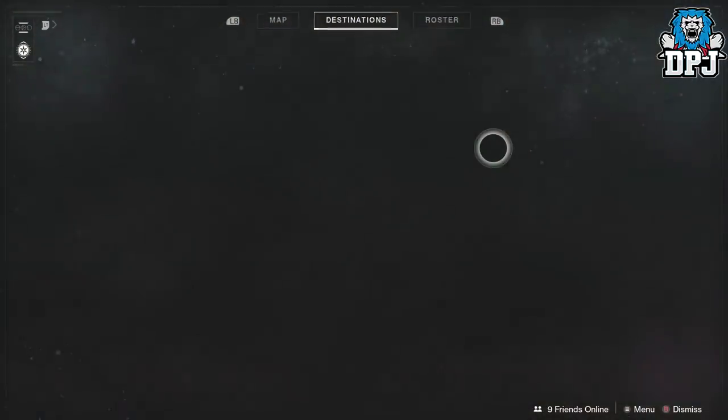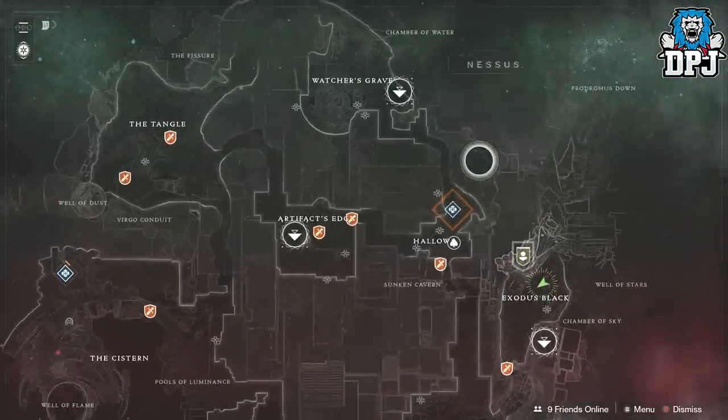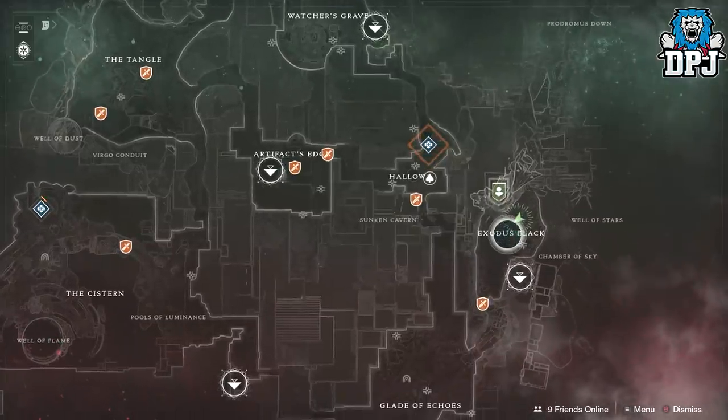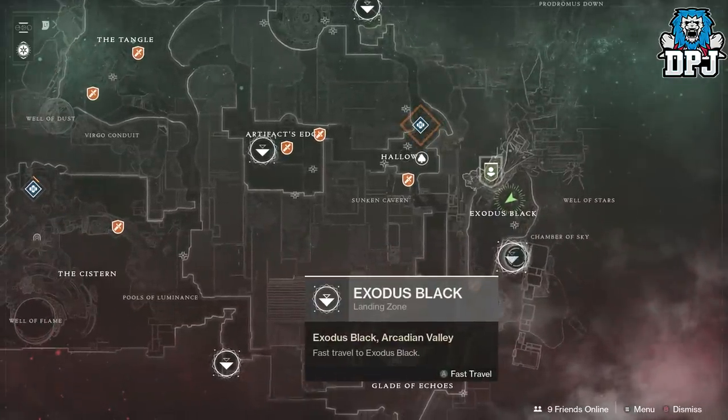Right here there's actually a public event going on right now, but I'm going to ignore it for the purposes of this video. You want to spawn into Exodus Black — I'll show you guys the spot. It's a great farming location.